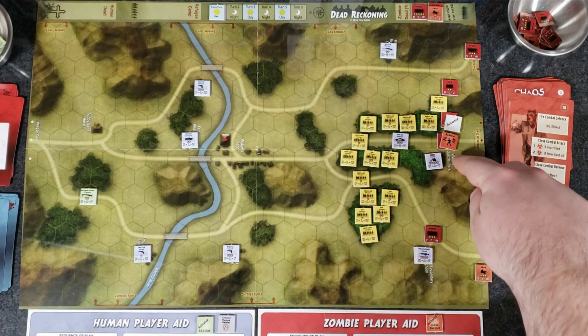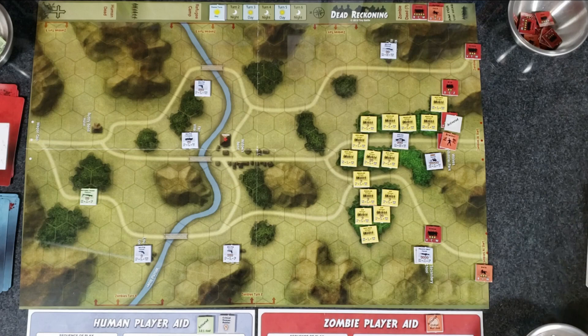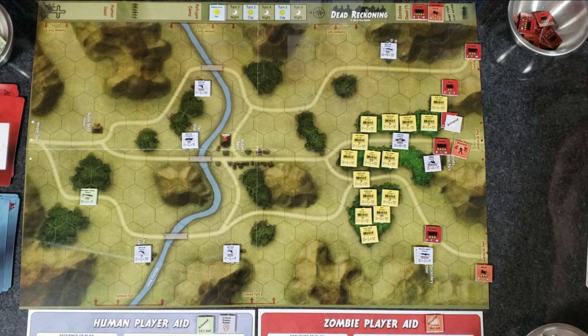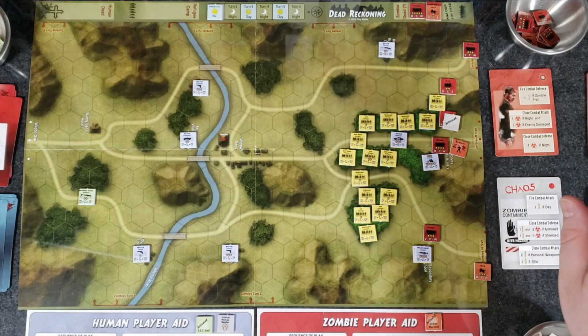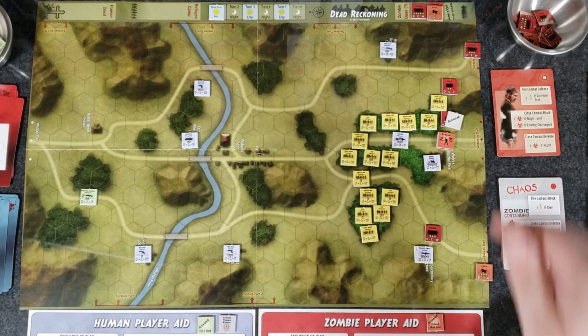After that long combat, the brains-activated zombie horde moves into the hero's hex and attacks. Close combat attack: one hit if night, one hit if enemy damage — neither applies. Close combat defense: armored — he is armored, so he gets one hit on the zombie, and minus two hits against him. He didn't suffer any hits. The zombie gets one hit on it, loses the combat, and retreats back to its hex. The hero is a badass — that's why he's a hero.